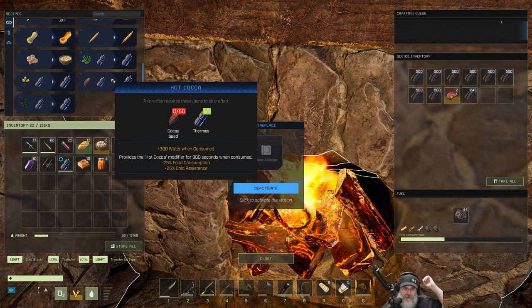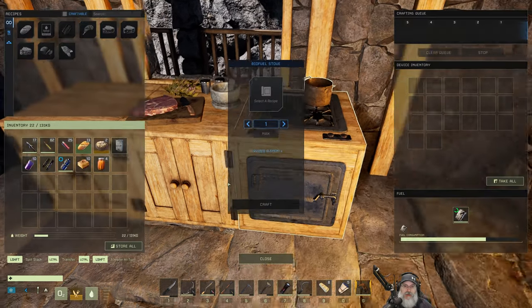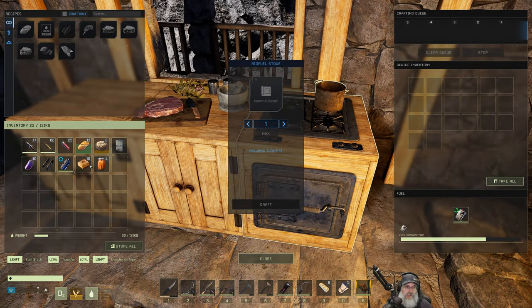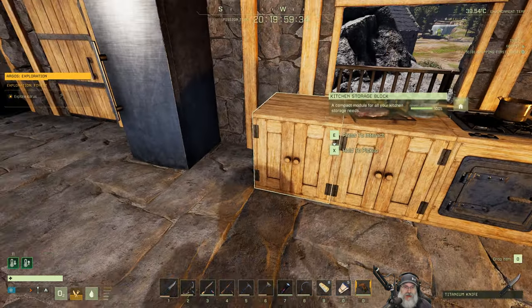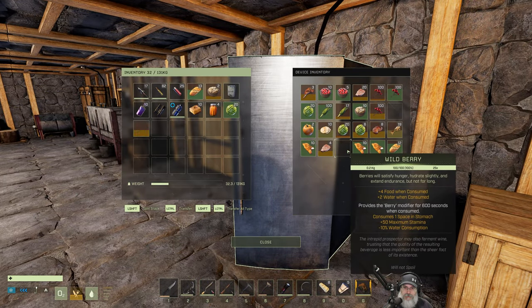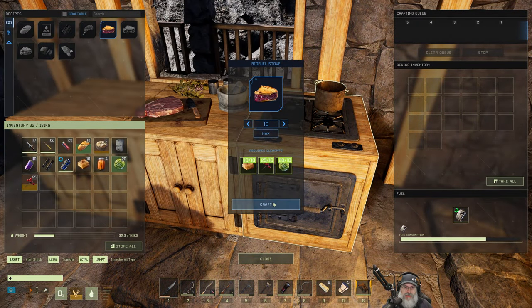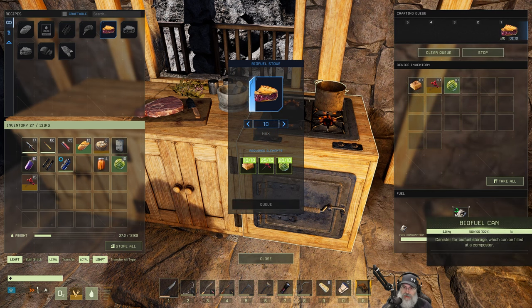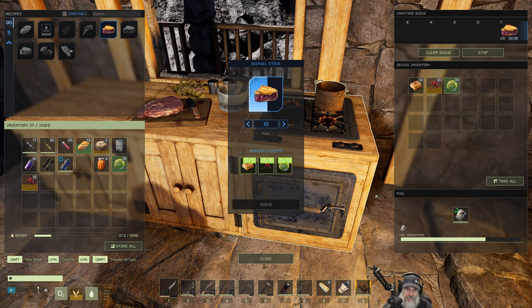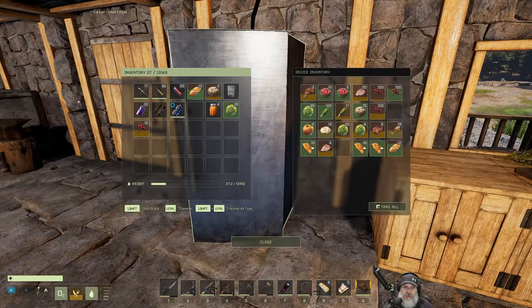You consume more food when you're cold, so this counters that by 25% less food consumption. Now, what we're going to do is make some berry pie. We need watermelons and berries. We'll make 10 of those. This is a biofuel stove, so it just uses fuel — basically a gas stove, which is really cool. We'll make those berry pies and take them with us.